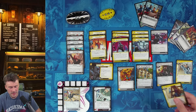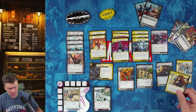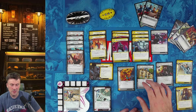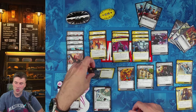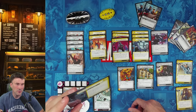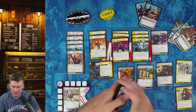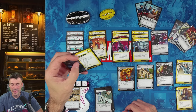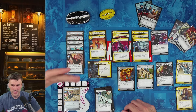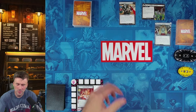Upside the Head is an interrupt, and whenever you resolve an interrupt or response you get to ready Ghost Spider — limit once per phase — which also triggers the Web Bracelet for extra card draw. Upside the Head lets you confuse when you flip down, which is really nice. We also have Heroic Intuition and Operative Skill to help thwarting, Endurance and Avengers Mansion for health and card draw, and Phantom Flip which removes five threat after a basic power.